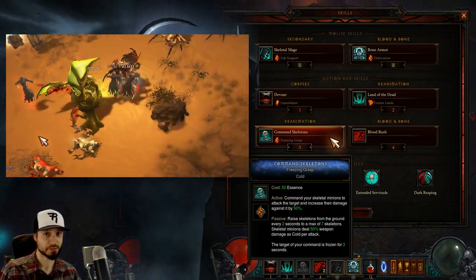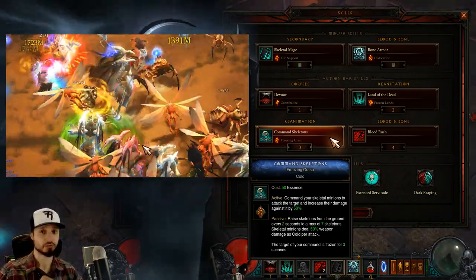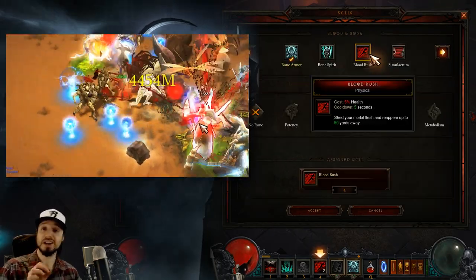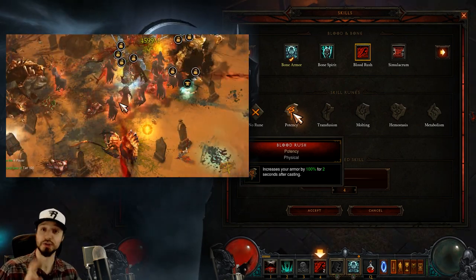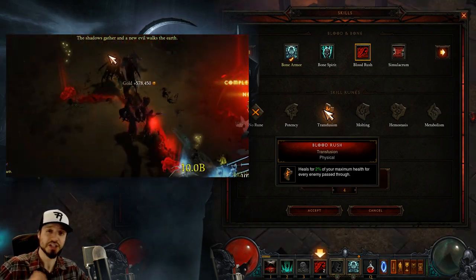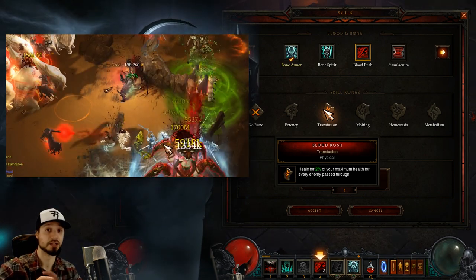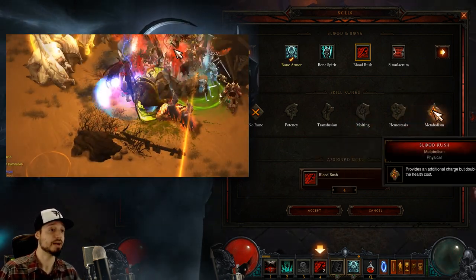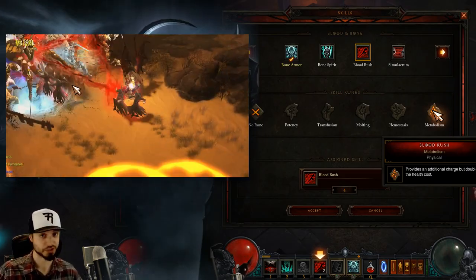Next, we're taking Command Skeletons, Freezing Grasp. Skeletons are not a big part of our damage here, but the Freezing Grasp rune gives us more crowd-control. Then lastly, we're taking Blood Rush and benefiting from every rune. Blood Rush is an excellent mobility power — by default it costs 5% health and has a 5-second cooldown. The Potency rune lets us gain armor after we Blood Rush for 2 seconds, so ideally we want to be Blood Rushing at least once every 2 seconds. The Transfusion rune turns Blood Rush into a healing ability, buffed by Tragouls. If you need healing, Blood Rush through as many enemies in a line as possible. Molting lets us leave a corpse behind. Hemostasis removes the life cost, and Metabolism gives us a second charge. While we're benefiting from Ingum, we'll have infinite Blood Rushes.